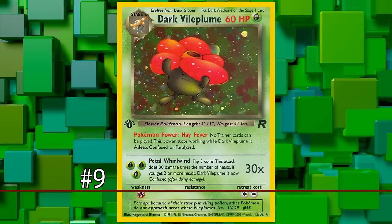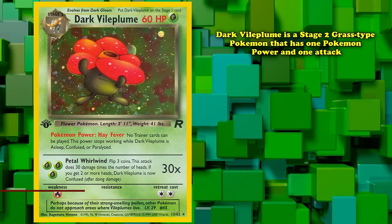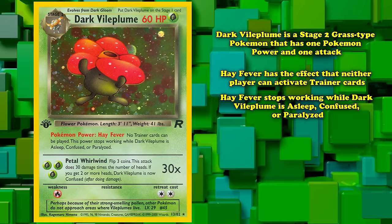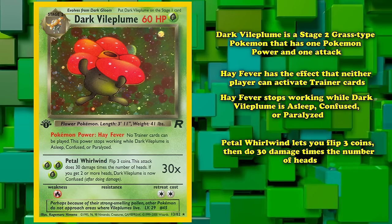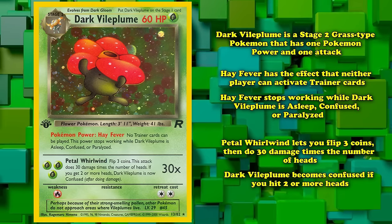At number 9 we have Dark Vileplume. This is a Stage 2 grass type Pokémon that has one Pokémon power and one attack. The power Hayfever prevents either player from activating trainer cards, but stops working while Dark Vileplume is asleep, confused, or paralyzed. Petal Whirlwind for 3 grass energy lets you flip 3 coins and do 30 damage times the number of heads, though hitting 2 or more heads causes Dark Vileplume to become confused.